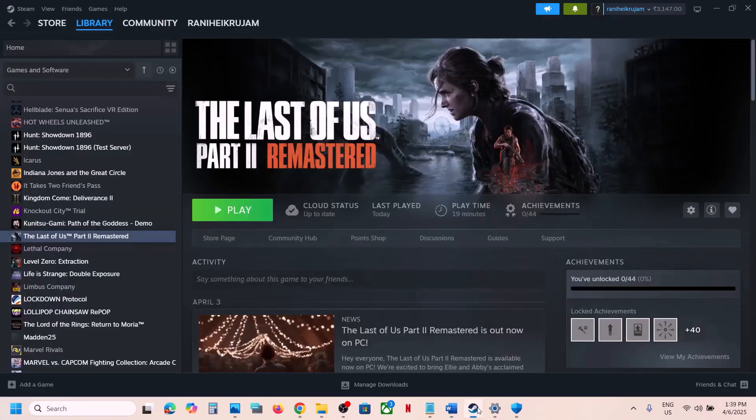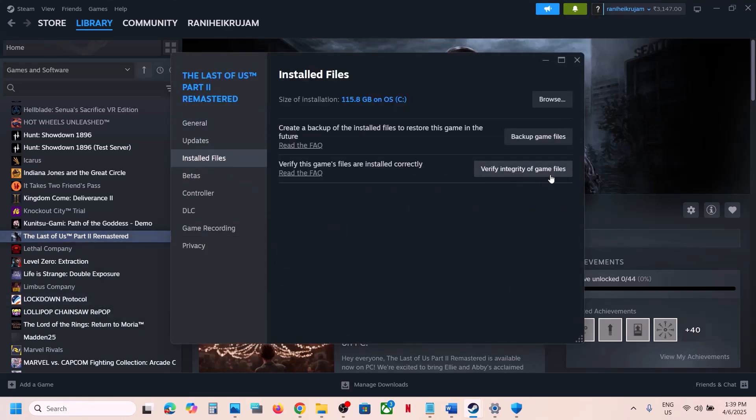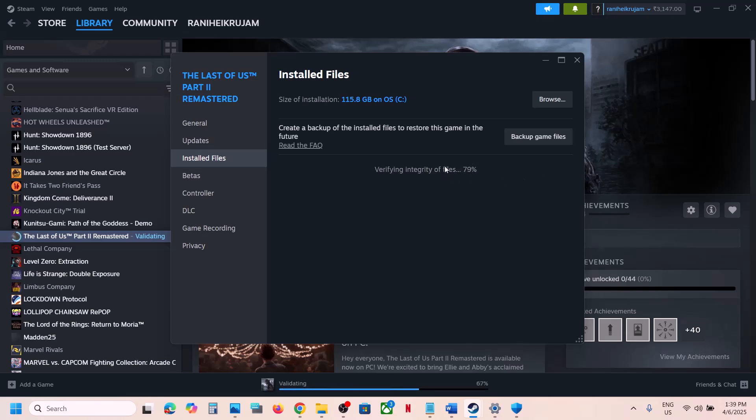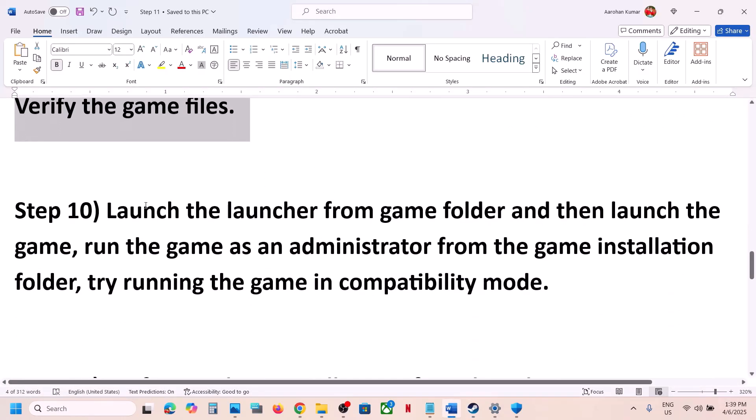Then verify the game files — do not skip this step. Right-click the game in Steam, select Properties, go to the Installed Files tab, and click 'Verify integrity of game files.' Once verification is 100% complete, launch the game and check.